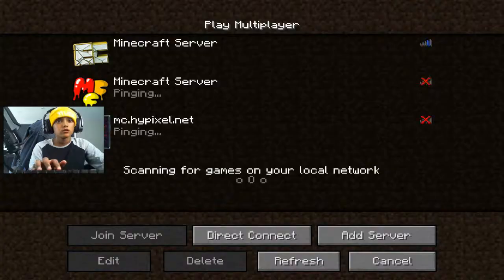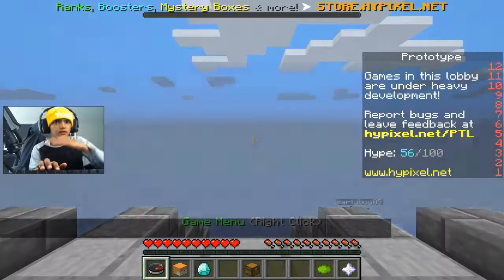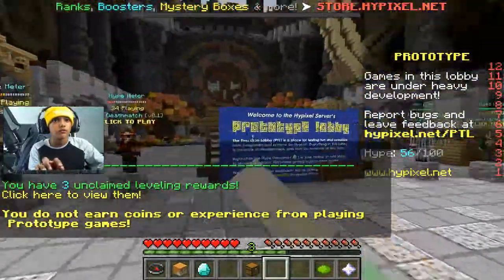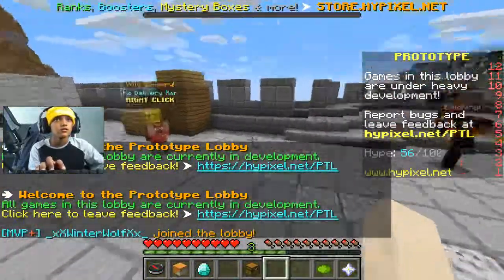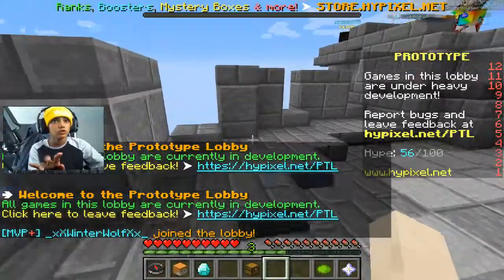If you want to connect to Hypixel, click on that and then click join, and you'll just get into Hypixel. I'm in the prototype lobby — get out of here! I don't like the prototype lobby. But yeah, that's how you connect to servers.